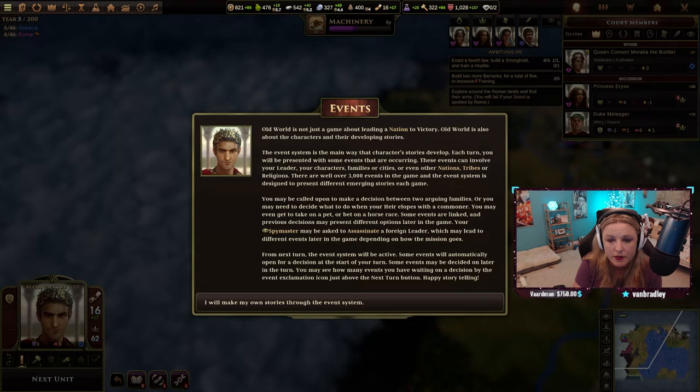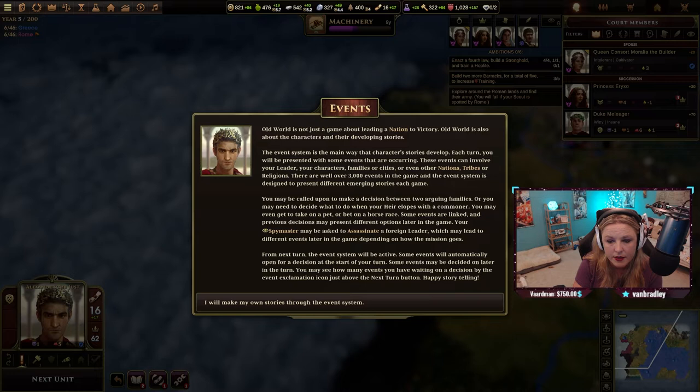Each turn you will be presented with some events that are occurring. These events can involve your leader, your characters, families, cities, or even other nations, tribes, or religions. There are well over 3,000 events in the game, and the event system is designed to present different emerging stories each game.